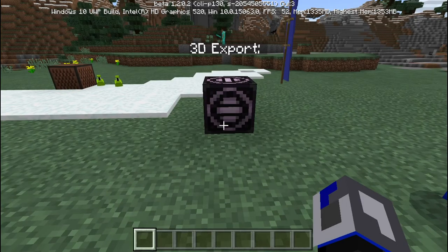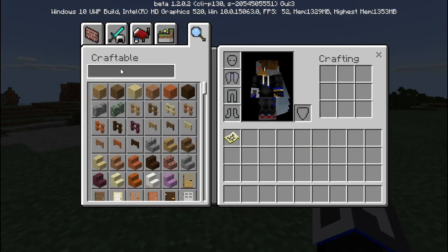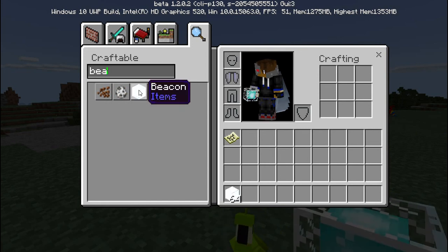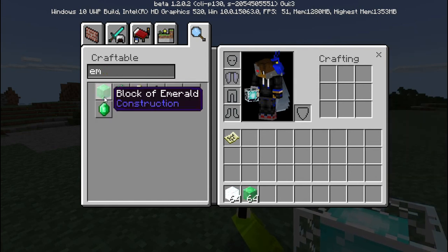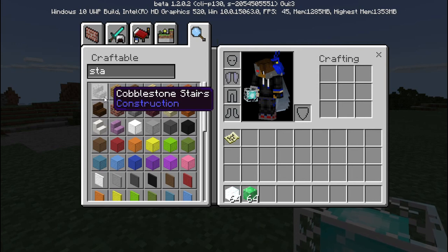Let's go for one more feature — the beacon. Got our beacon, let's get some iron blocks. And I'm going to get some stained glass, which is an awesome feature now. The reason it wasn't in Minecraft before is because it was too laggy.